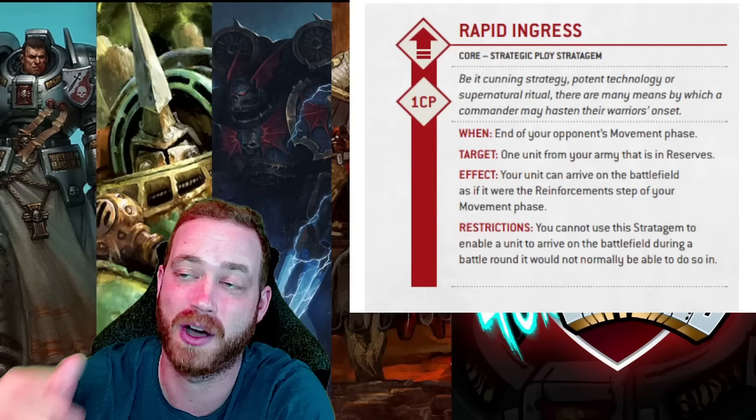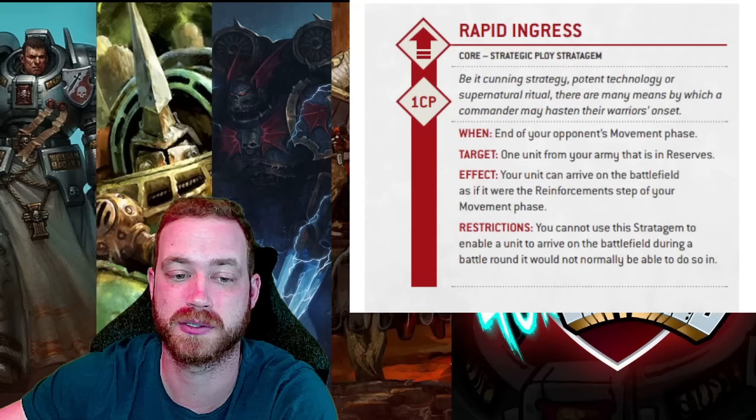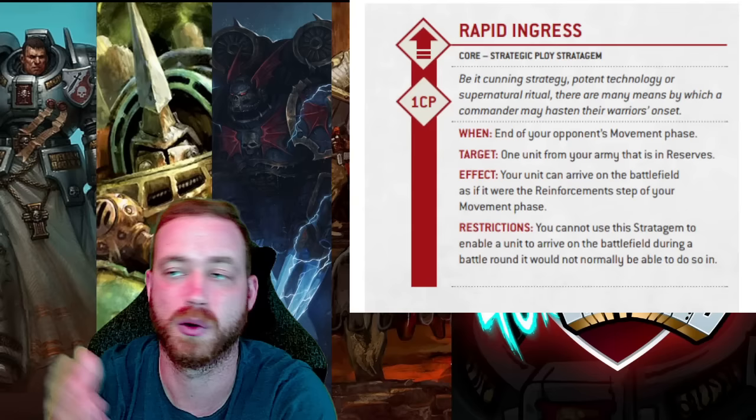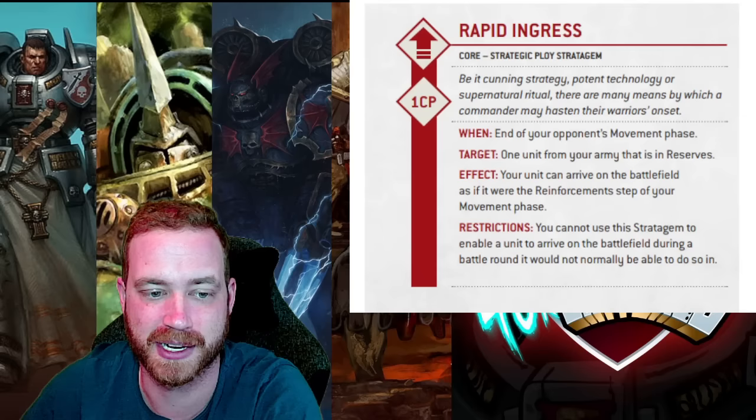Let's go — Rapid Ingress. End of your opponent's movement phase. So this happens once your opponent, on turn two most of the time, is done their movement phase. You can then spend one CP — that's all it is, one CP — and bring one of your units that are in reserves, whether it be deep strike or regular reserves. They can then walk onto the table or deep strike onto the table anywhere, as long as it's outside nine inches of your opponent.